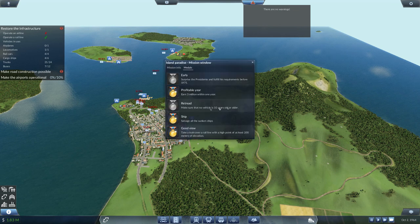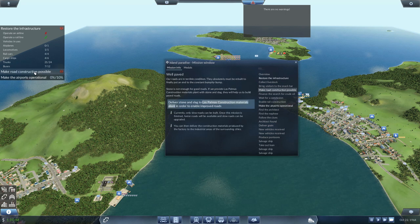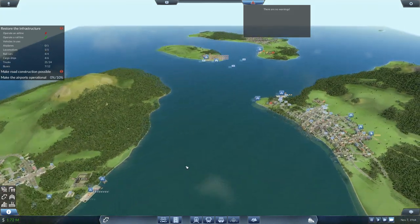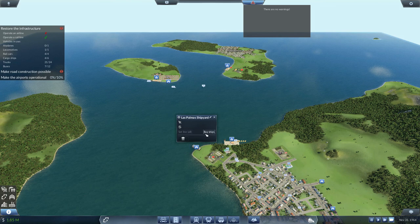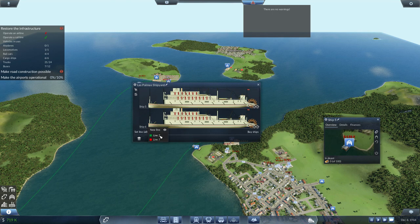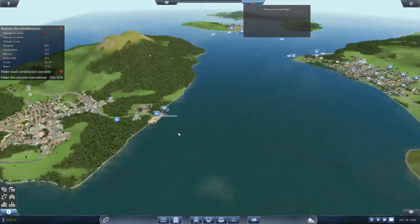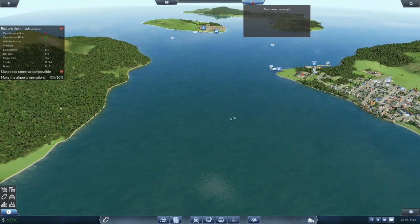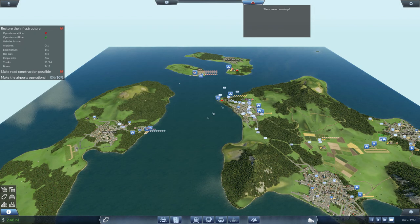Let's look at our medals — we're good on that and we need to finish before 1975. All we need to do is make the airports operational. Everything we've done should be working good enough — all the construction materials are here and should slowly start making their way around. To speed it along, let's buy some more ships — buy, set line, line two. We really want to get as much as we can looping around, all the slag and steel getting up. We'll take the loan and sit on fast forward.